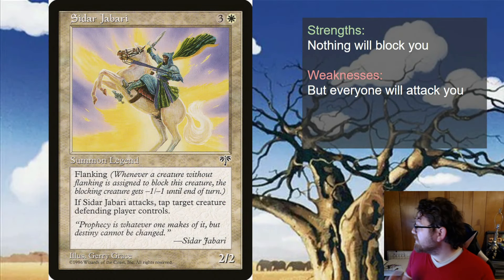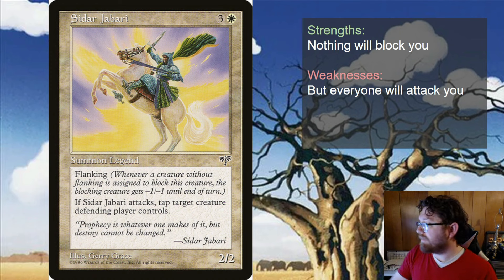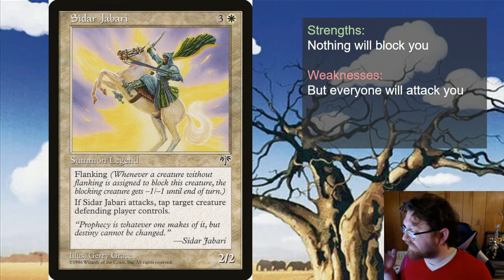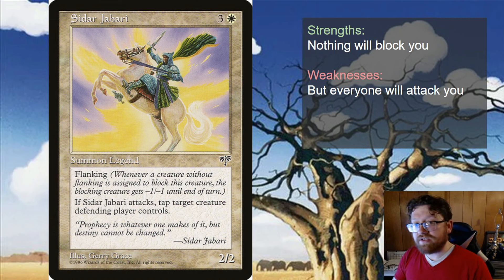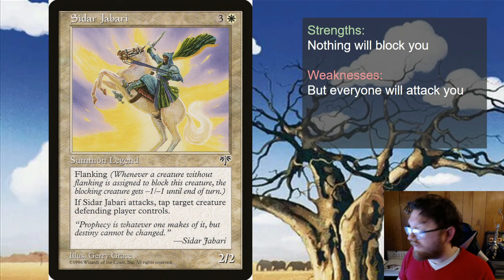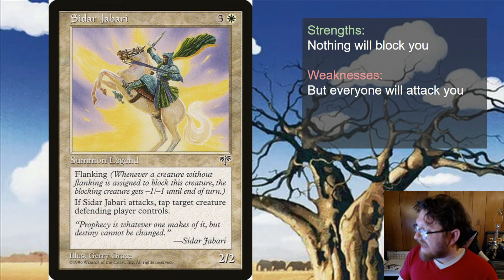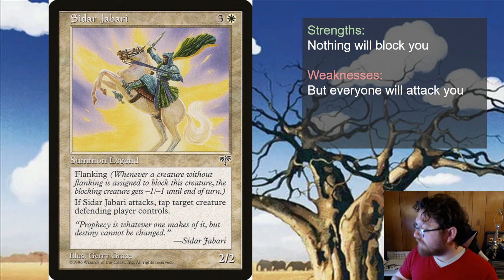Siddhar Jabari — nothing will block you. If you go Voltron build, you're going to make it so it can't be blocked: evasion, protection, some way of getting around. If you're doing knights with Flanking, your opponents won't want to block because their creatures will get weakened — if they're small enough, they'll get destroyed just from the Flanking triggers. You can also do this crazy tap-down of your opponent's board with mono white tap creatures when they attack, so no one blocks you. You can have a really fun mono white aggro deck with Siddhar Jabari.